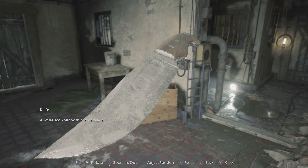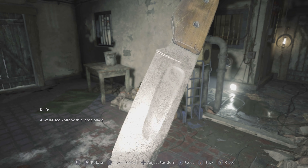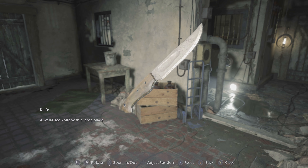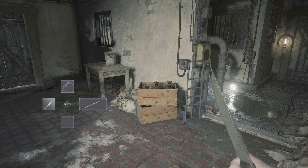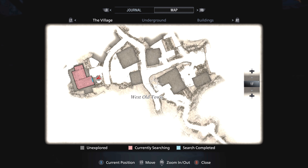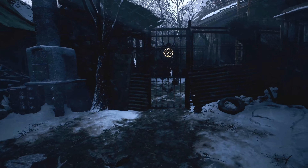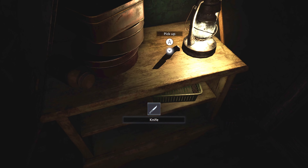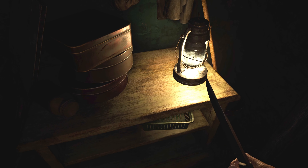I could even zoom in and get the awesome detail. A well-used knife with a large blade, as it's described. Here it is equipped. The first time you come across the knife will be in a brand new game. When you enter the village for the first time, you'll eventually end up at this house over here. After you pass this iron insignia door for the first time, the knife will be wedged into the desk. I'm going to pick it up.